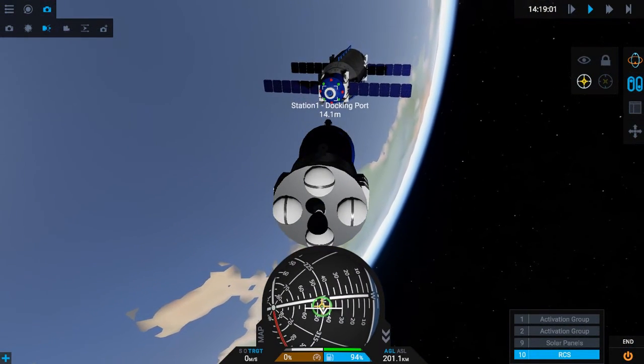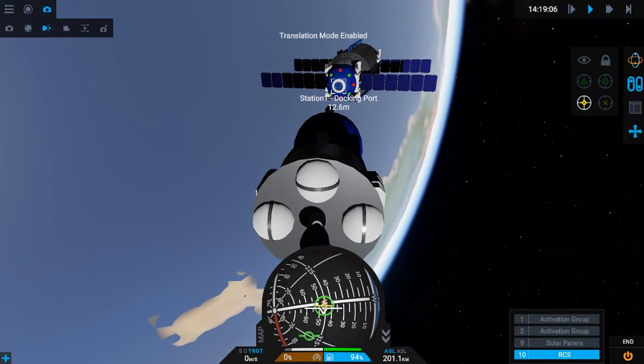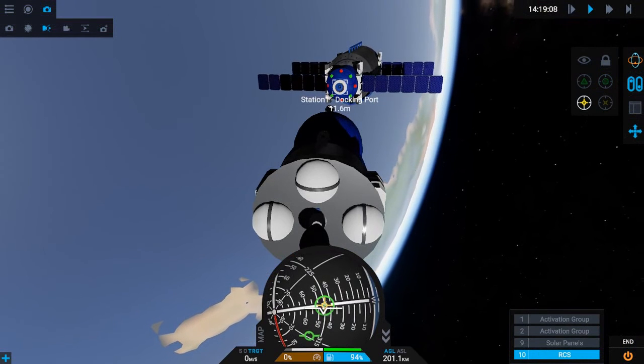Now try to get closer to the docking port. And once you get close enough, the magnets will pull themselves together.